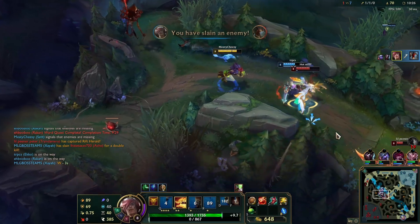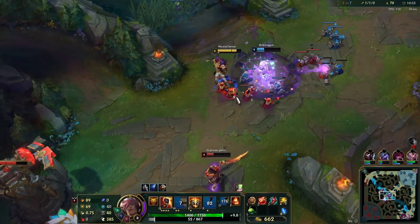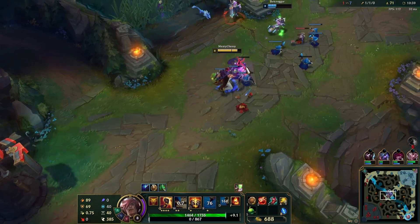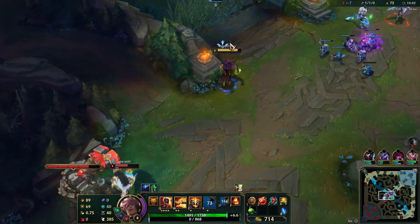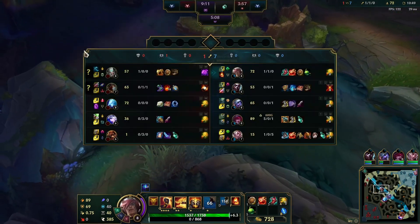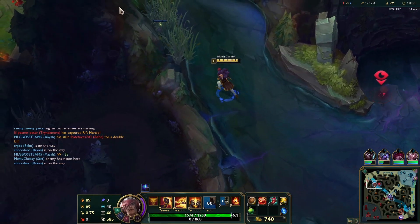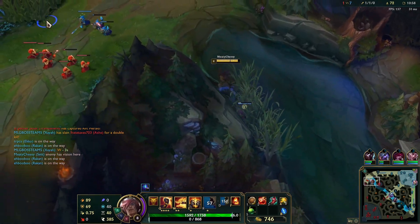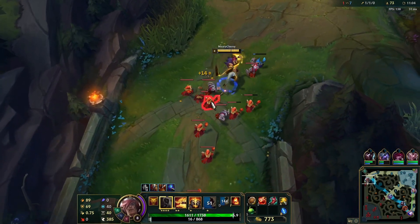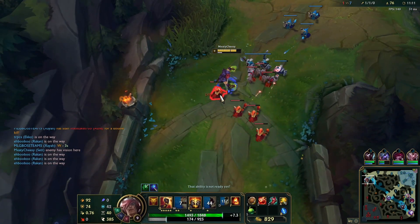Alright, free damage. Let me shove this in. I don't kill the Tryndamere because I have 210 hp and he can Q. So I'm just gonna go top lane and push in my wave — that is pushing. There's a ward there, I'll have to get that later. I'm just gonna shove this in, maybe get a plate. I don't think I can though.